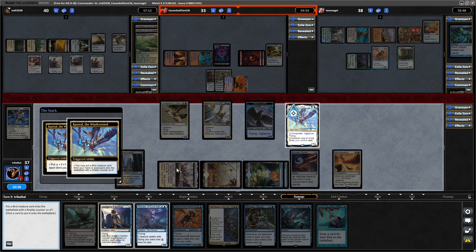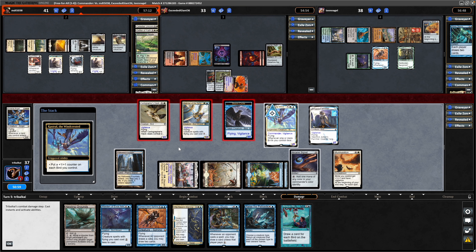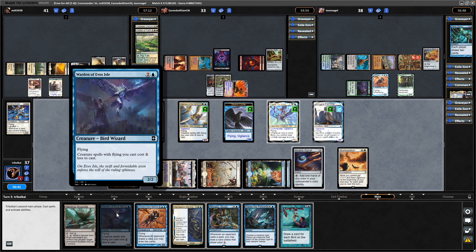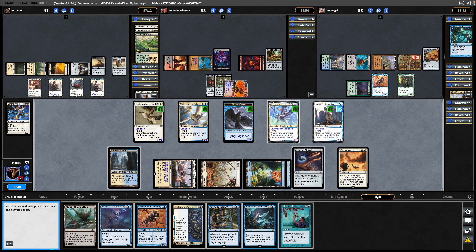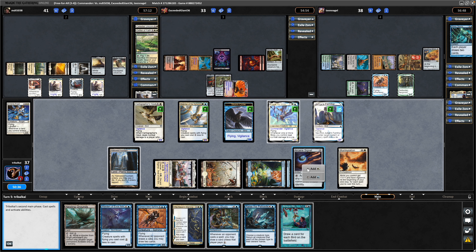I don't imagine it's going to matter — just want to maximize the number of spells we cast. So Soul Warden triggers again, plus counter on each bird you control, and then we'll go through to the main phase. We end the turn with six cards in hand after we get down the Warden of Evos Isle. And if we manage to keep this board, I imagine Raise the Palisade is going to do some work for us.